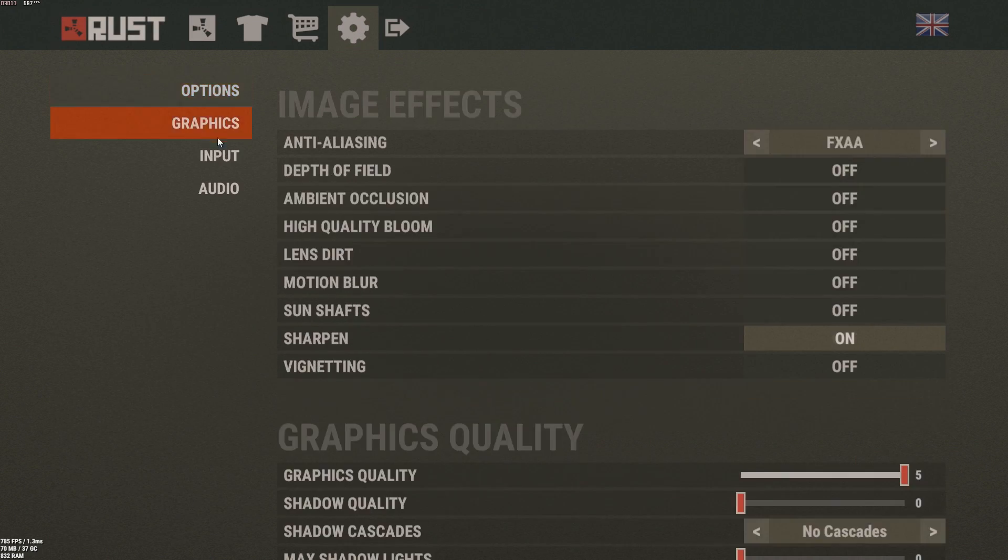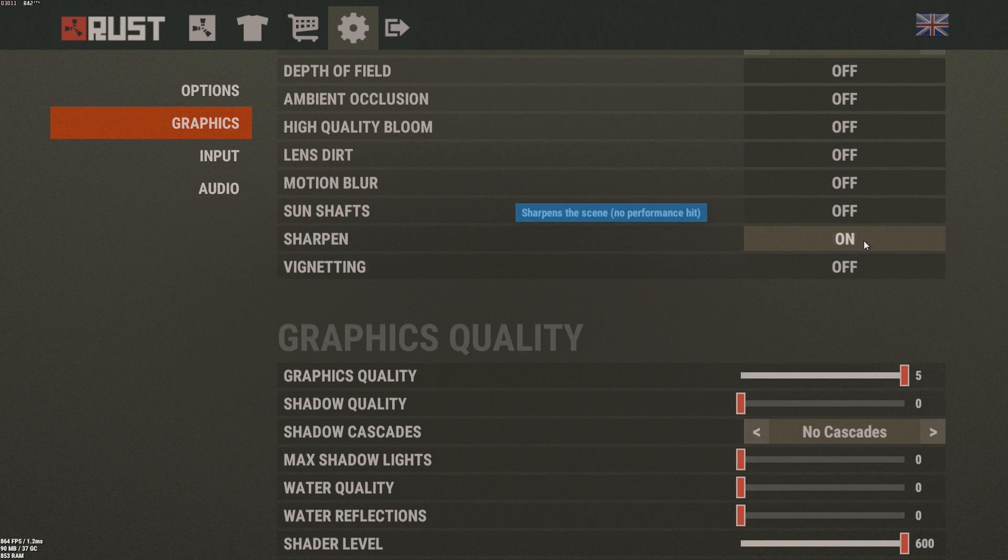Here are my settings. I took an entire week messing around with settings — Rust is one of those games where sometimes higher settings actually give you a higher frame rate, which is weird. I found that everything should be off except anti-aliasing set to FXAA and Sharpen on, though sharpen has really no performance impact as stated in-game.